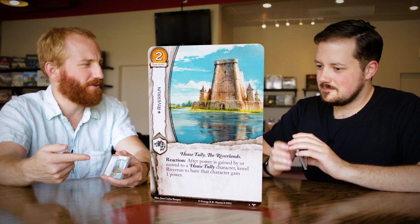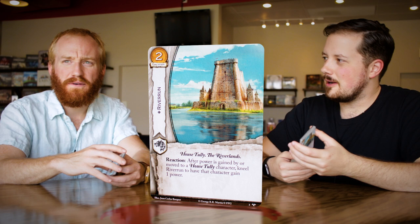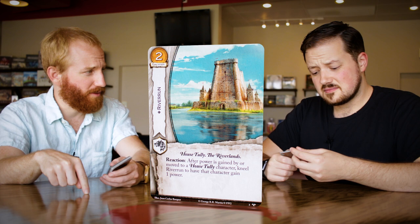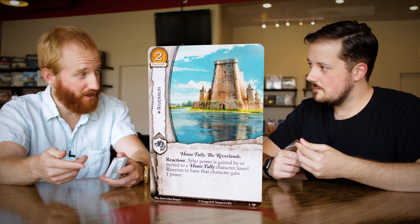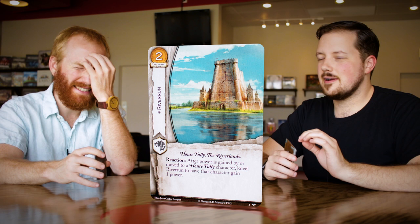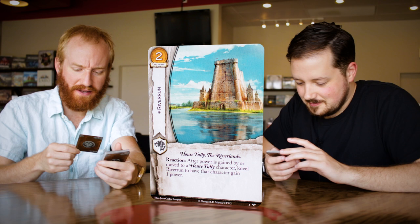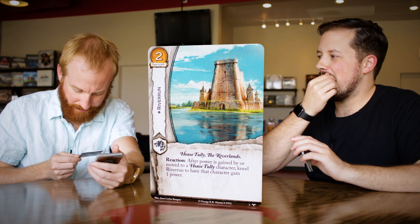Super good. This is the Tullys to a T. You have the old school Catelyn who gains a power whenever something dies — if she's House Tully, she'd gain two with Riverrun. Or the Blackfish with all the renown stuff. You have the character that puts a power on a character when it comes into play, the character with renown if there are less than three plots in the used pile, and the character you remove power from to lower the cost of House Tully characters. As you get more power on the board, you can play more House Tully stuff and get even more power. Free power is very important. Art credit: Juan Carlos Barquet. Cheers to you, Juan.